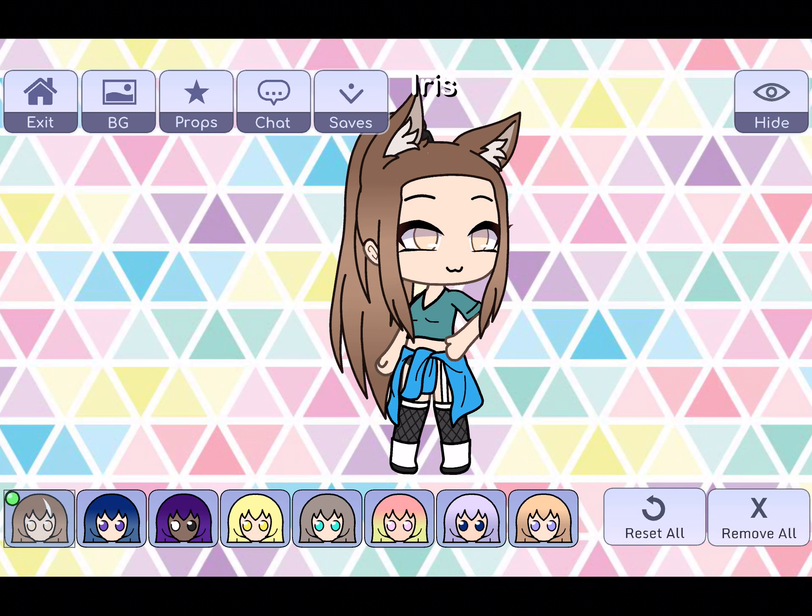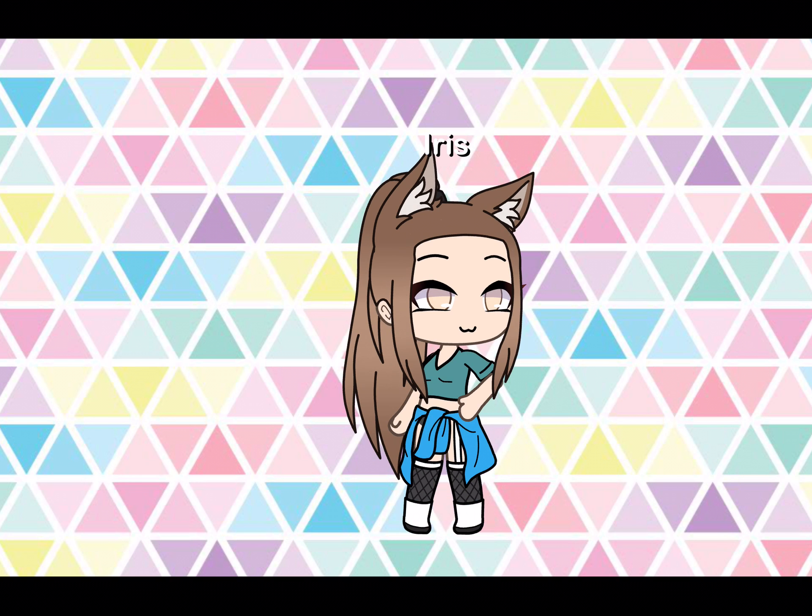And then here is your character. So this is my result. Again, you can choose whatever you want. You can add some accessories, earrings, whatever you want. But that's all for me. Bye my little Oreos.